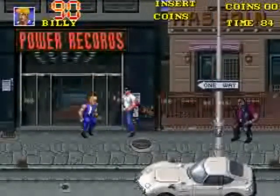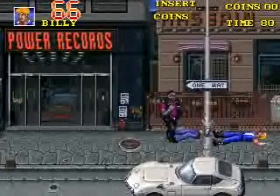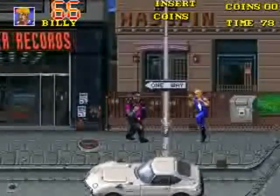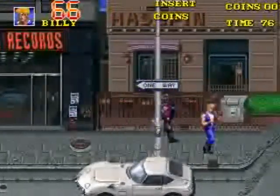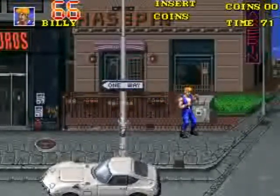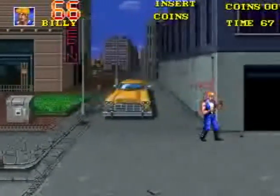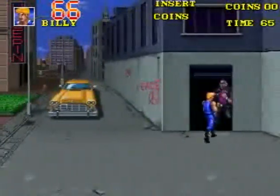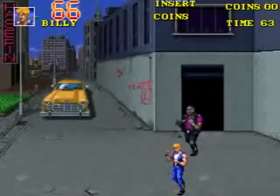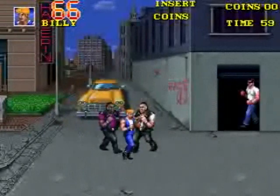You will notice that the enemies will start to tire when they're about dead. There is a special move that your characters can do, and I do not believe that this is a trick you have to purchase in the shop. You can move toward a fallen enemy and press the attack button, and you will jump up in the air and stomp their gut to finish them off.